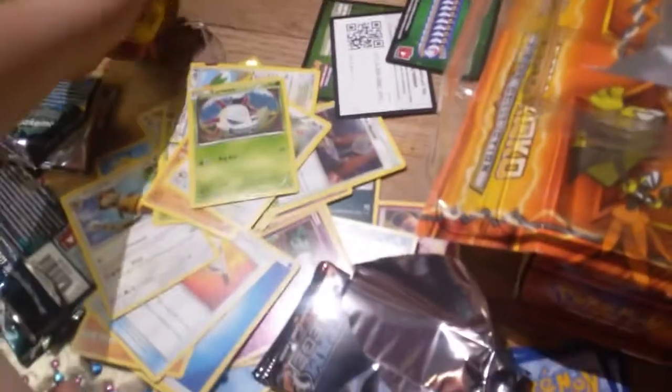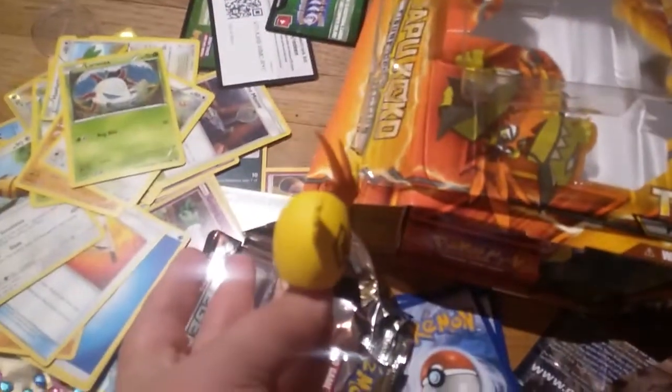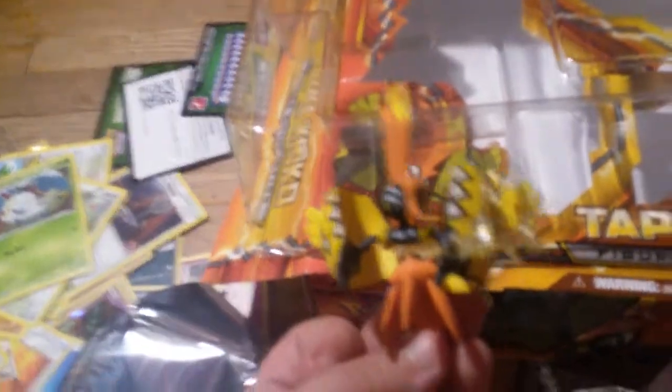So that was me opening Pokemon cards, apparently for the first time, because I never get anything good. I'll see you all later. Please someone comment down below how to put this together. Also, I realize that this is supposed to be a chicken — it looks like an angry chicken. Anyway, I hope you enjoyed me opening the Tabu Cocoa pack. I'll see you all later. Bye.